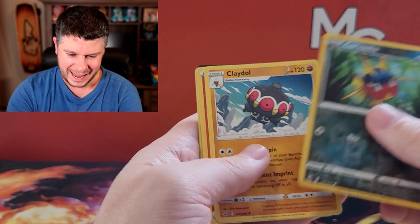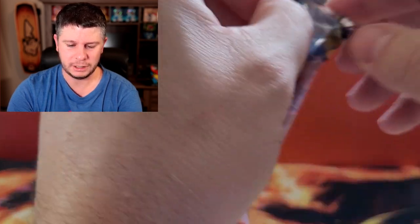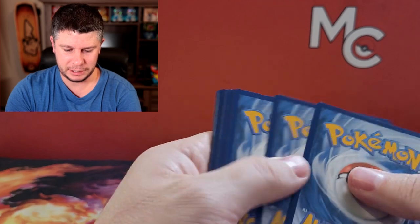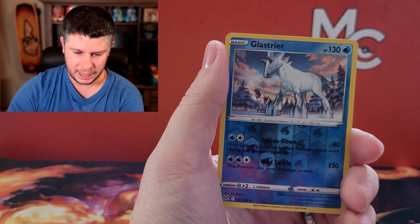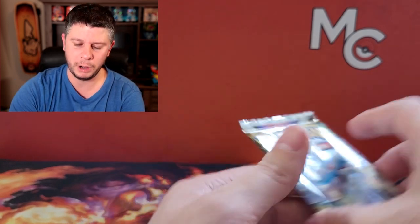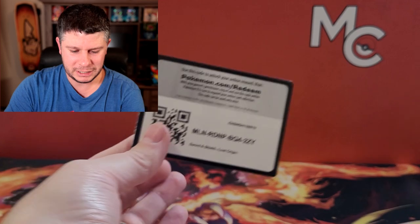Moving on to Astral Radiance — we've got a Meowth, a Carvanha reverse, and a Clefable. I was looking to see if we had that Battle VIP Pass, as that's a semi-valuable card. We got Lost Origin next. We pulled a Gligar, Phantump, a Glastrier, a reverse rare, and a Raichu. I always make the joke that Calyrex — two Pokémon make one, but half a Pokémon makes a Pokémon too — kind of a funny thing.